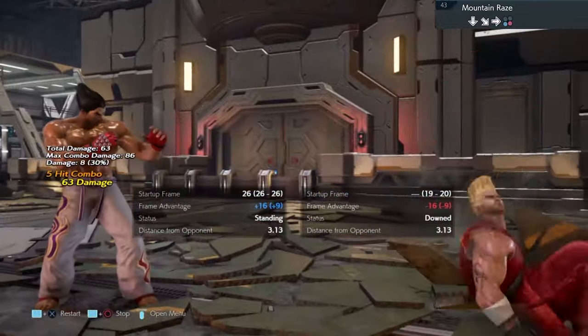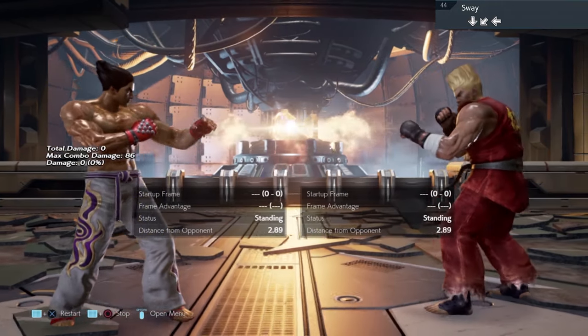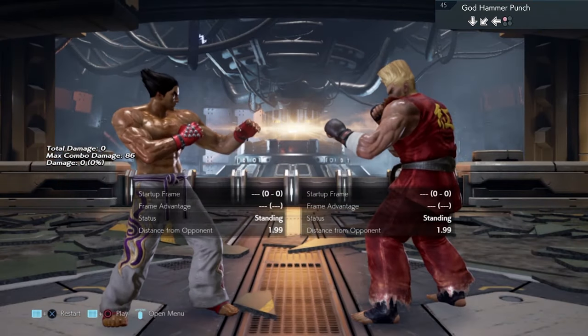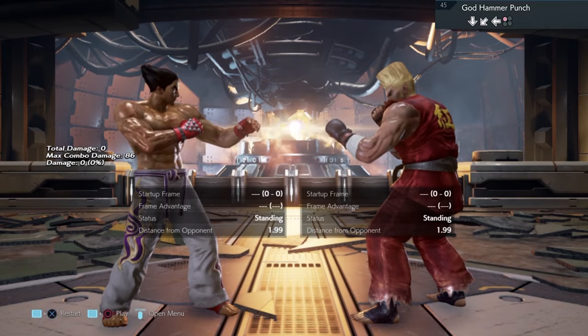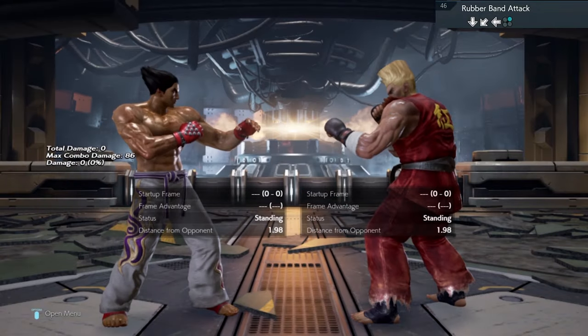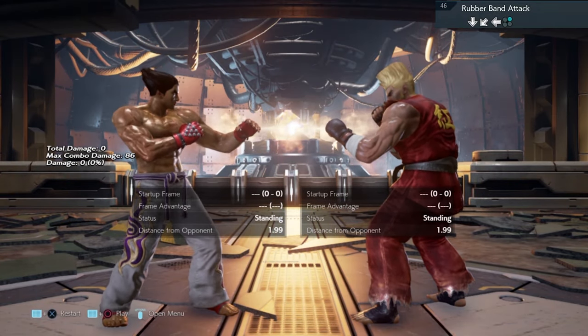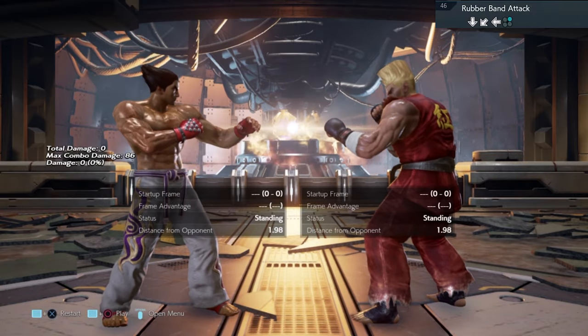Mountain Man — sidestep left. Move 44, there's nothing you can do, leave it alone. There's not much you can do about move 45, leave this alone. Move number 46, there's not much you can do about it, so leave it alone. And if you're a Paul main, abuse it as much as you can.